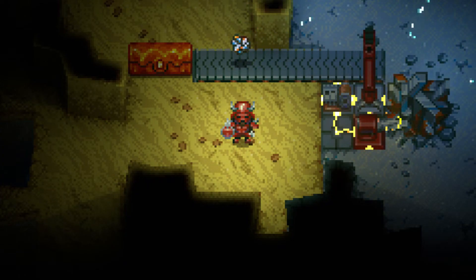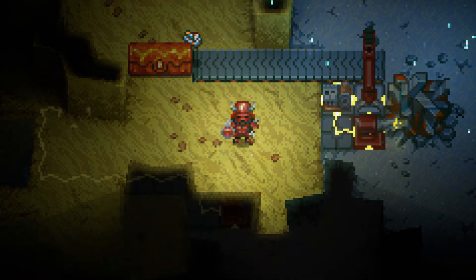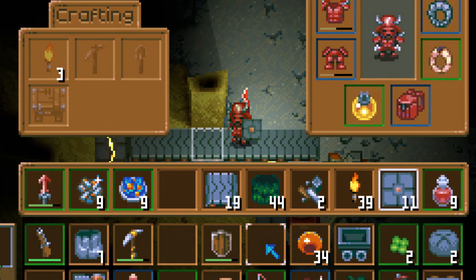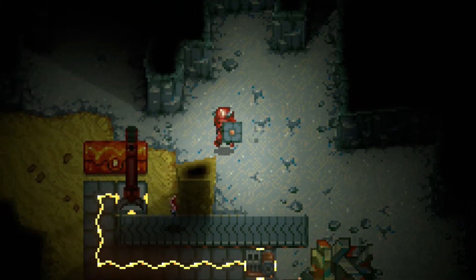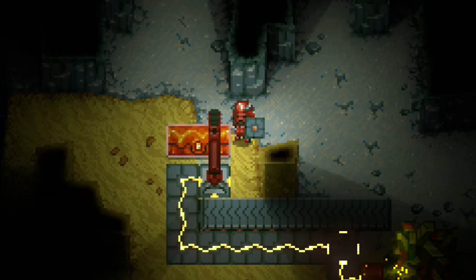Place the conveyor belt and adjust it above where the arm is — you can see it transfers items down the conveyor belt. If you want, place another arm at the other end above the conveyor belt, put a chest there, and it will deposit the ore directly into the chest.